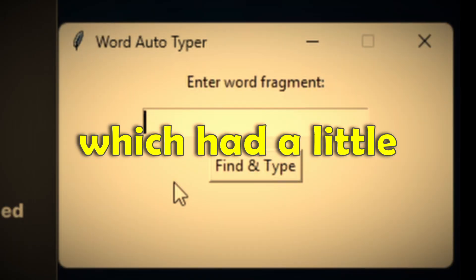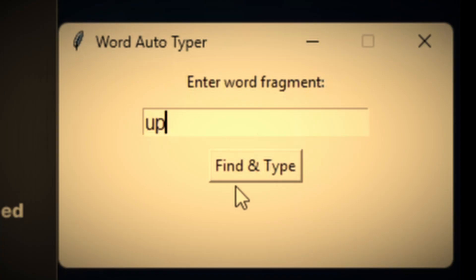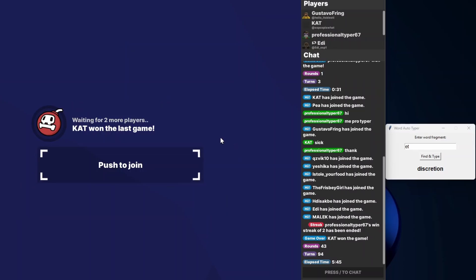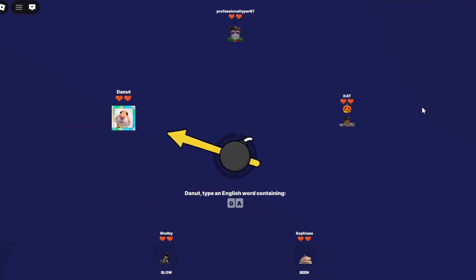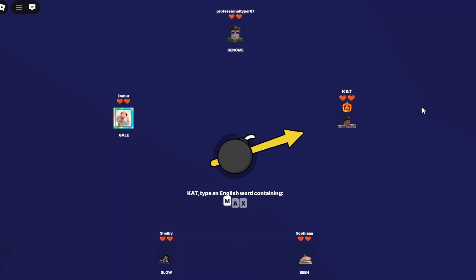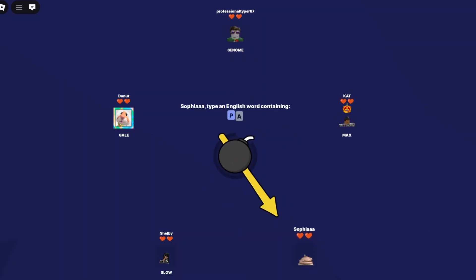Before I end this video — if you remember earlier when I was using the first version of the program with the little popup screen, I lost to that guy and got pretty mad. So I did try to go against him again without using hacks. I'm going to speed up the video until I get to that guy because the rest of the people in this server aren't that hard to beat. I've got to prove that using hacks might be worse than just spelling the words yourself.